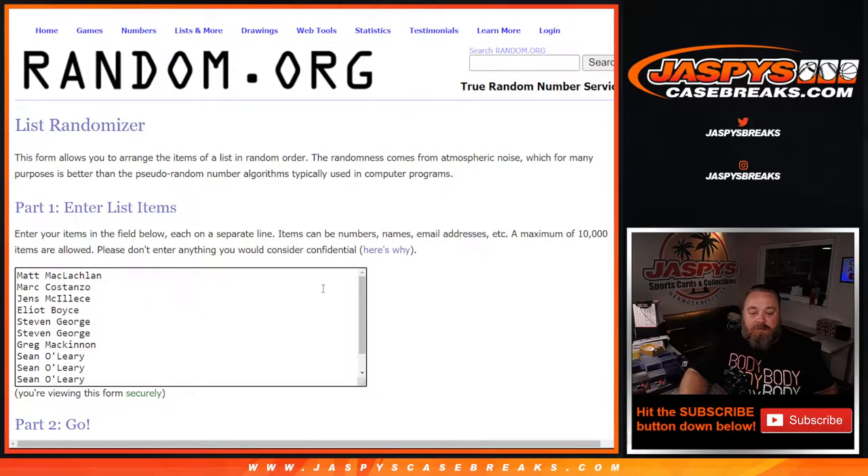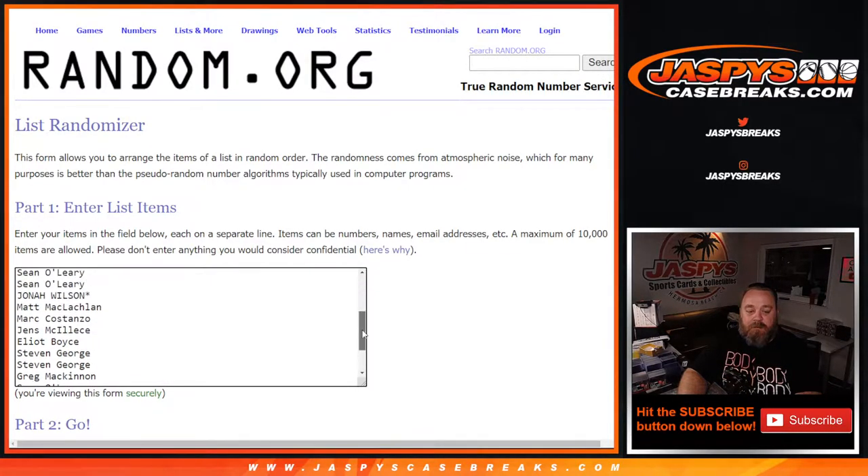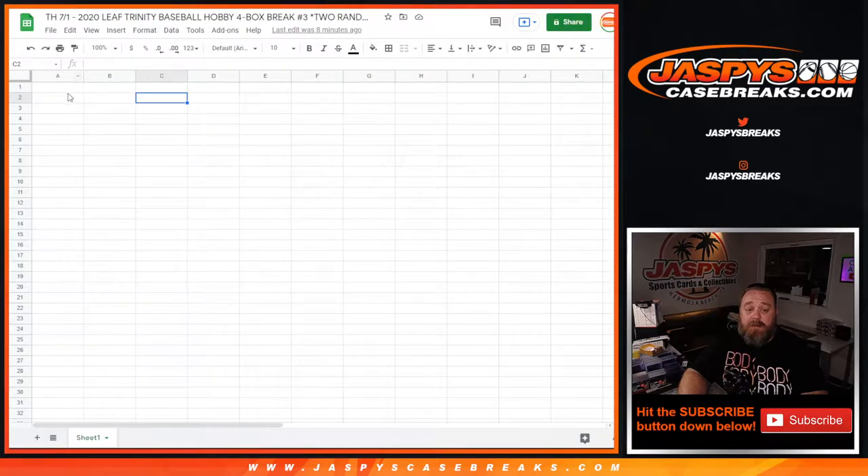Here is our list of customers from Matt McLaughlin down to Last Spot Mojo, Jonah Wilson. Since every spot gets you 2 hits, we're going to double up that list — so Jonah Wilson with Last Spot Mojo once and twice. We're going to type in the hits as we pull them in the order that we pulled them, then we'll randomize both lists and copy and paste that over. Whatever your name is matched up with is what you get.